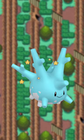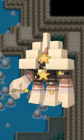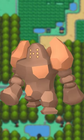Corsola gets a lovely blue color. Hisuian Growlithe is really nice, and Arcanine isn't half bad either. Garganacl gets a nice soft orange, and Regirock becomes a more earthy brown, really living up to its rock typing. It looks pretty nice, I think.